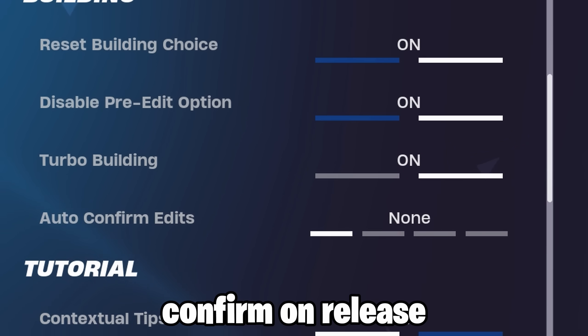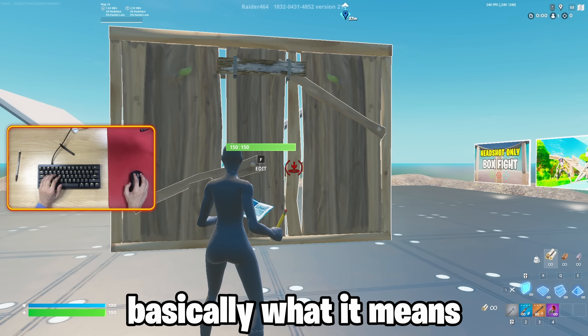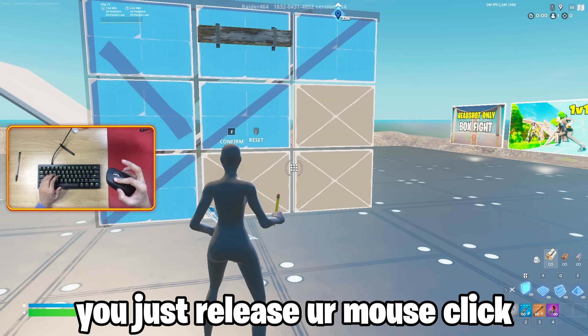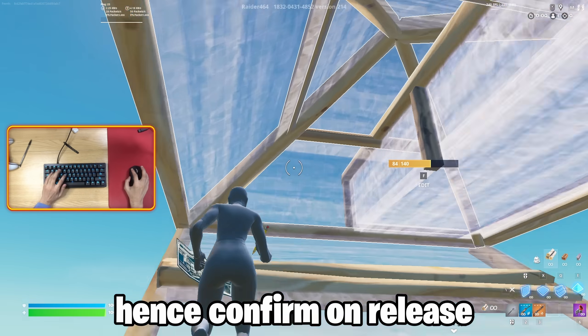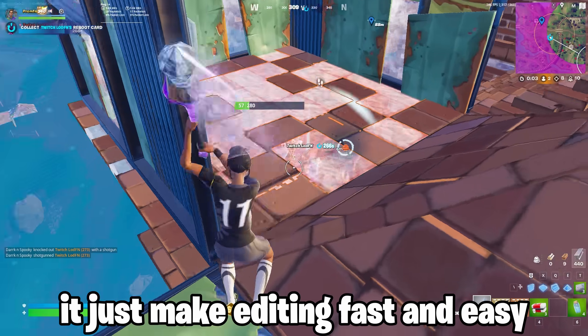Today we're going to turn off confirm edit on release. If you're a new player and don't know what it is - basically, confirm on release means you select an edit and all you have to do is release your mouse click and it'll confirm it. Same thing for controller: you just release your trigger and it'll confirm. It makes editing really fast and easy.